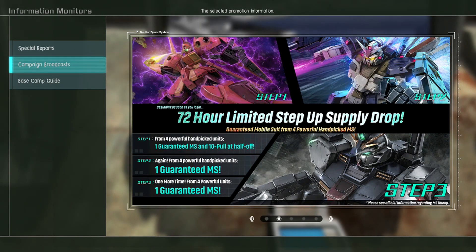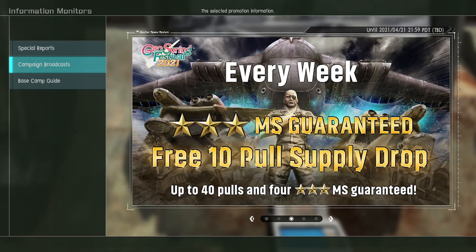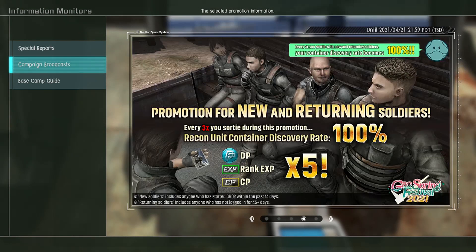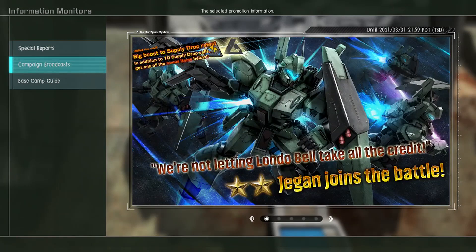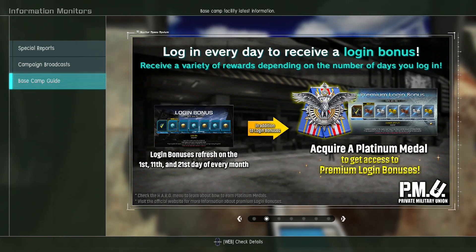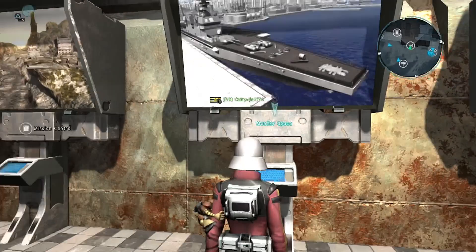There's a special limited step-up supply drop with fairly good MS at half price in the first step. Free 10-pulse supply drop, once a week for the next four weeks. New and returning soldiers' container rates are back up again. And the general updates, which should mean a major overhaul to raids. That's the bulk of the new.